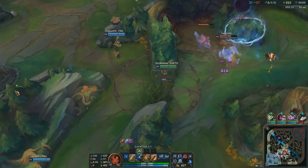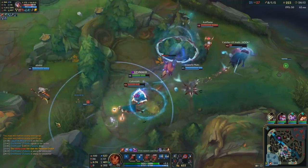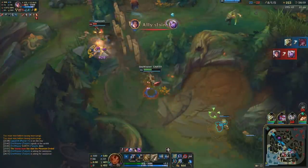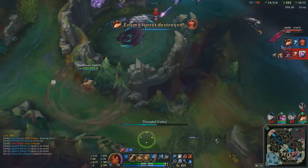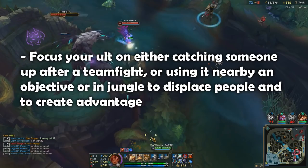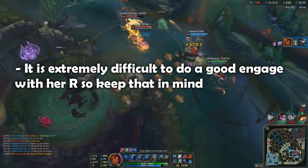Scale into the mid game and continue different ganks and sieges whenever possible, always thinking about how to rotate and what objective is easiest to secure. Win teamfights by either doing a full combo on their mid laner, ADC, or anyone squishy, or by poking with Q's from a distance. Your ultimate is pretty hard to use in a typical 5v5 mid lane fight, but simple to use around objectives like Baron or Drake Pit. Towers and jungle zones are your friend for teamfighting — block access paths and displace the enemy team whenever possible.